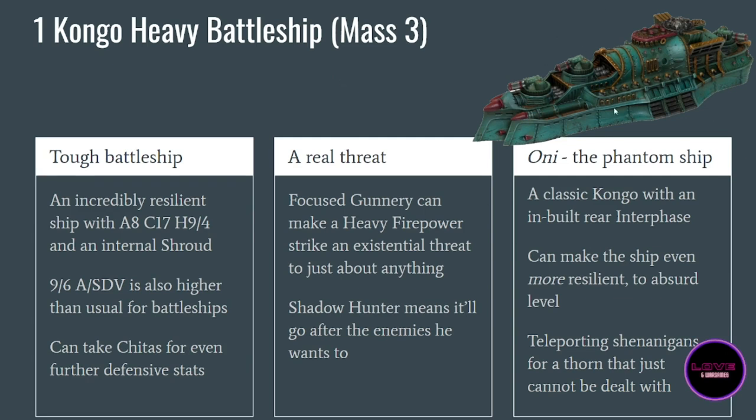Now the named version, the Oni. We thought it would be more focused on boarding actions, but not at all. The Congo has a built-in interface replacing the rear turret. The interface generator does a lot: basically you ignore any damage unless it breaches your citadel, and with Citadel 17, all the ADV and shroud, that's going to be hard. If the enemy does breach your citadel, you have a generator of critical damage. It's already a good defensive buff.